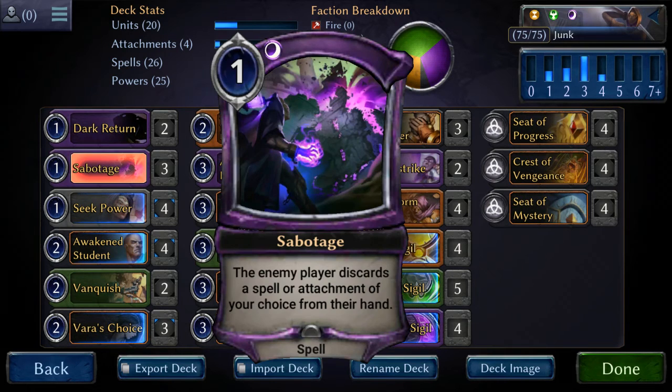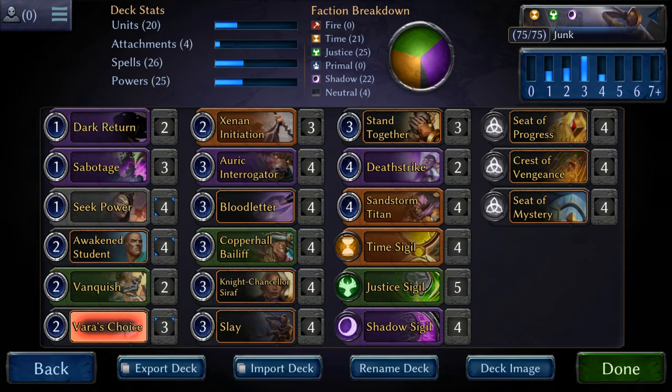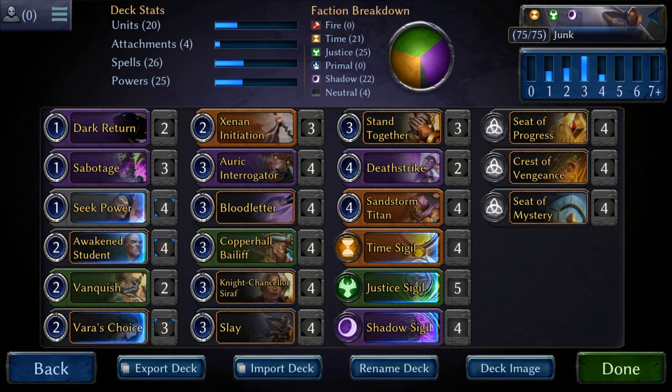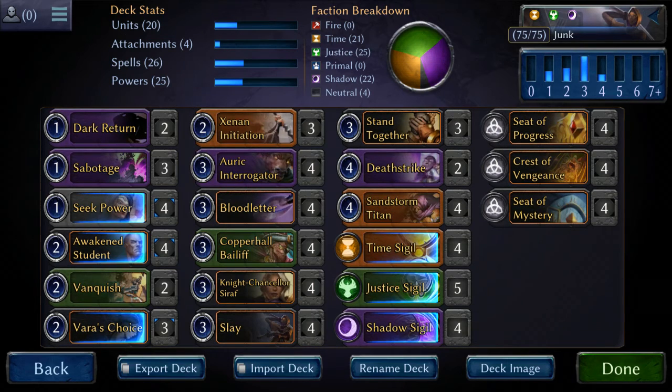We're looking to strip the hand with the Duresses, and then depending on the situation I use this differently — sometimes I go to the hand, sometimes I use it as a bounce spell where I just bounce to the hand if I have a developed board and then start smashing, because by that time usually I have a bunch of Sandstorm Titans or Interrogators.